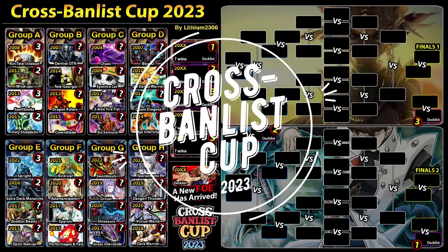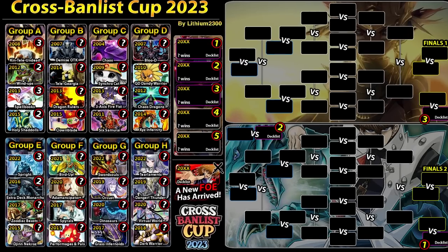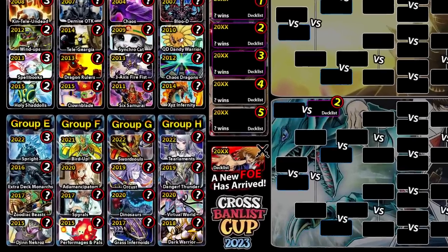Welcome back to your next match. Second match here in Group E. Last time we had Sprite vs Monarchs — Extra Deck Monarchs and Sprite 1-1, 3-2. Next matchup: